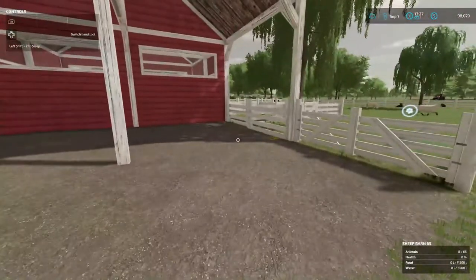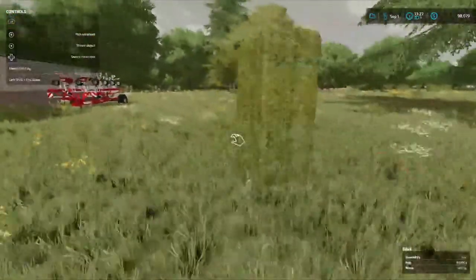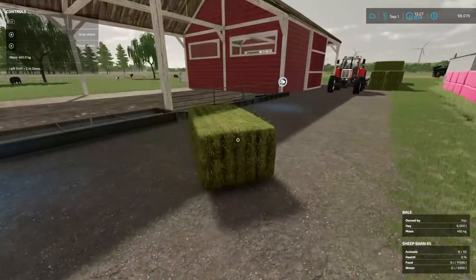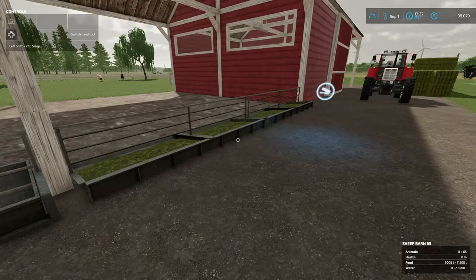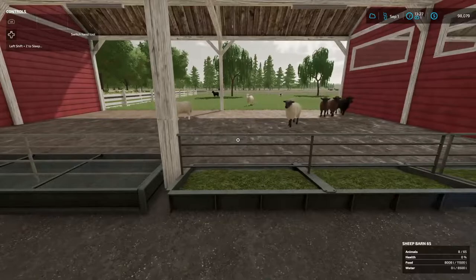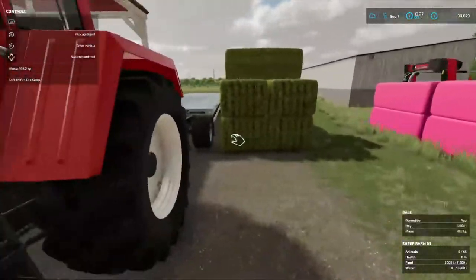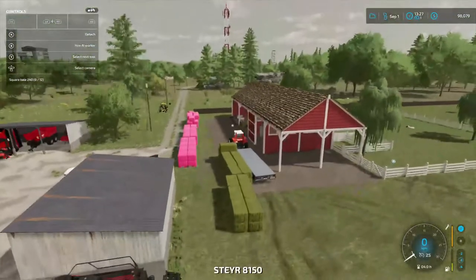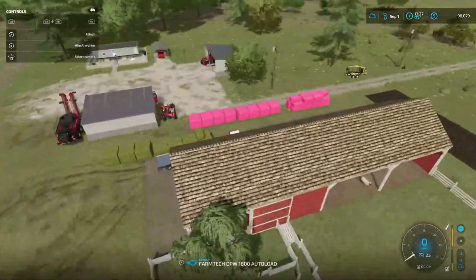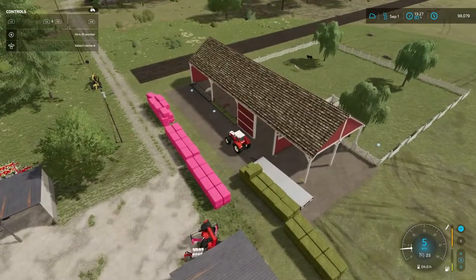Let's see how we do with them. Gotta get some hay right off the start. These bales gonna wear my back out quick. There it goes — food, somewhat. We need water now. Oh, look at them, they come running! I will get y'all some water here soon, ladies. Since I forgot how to get a trailer — I need to move this out of the way. We're gonna go get a water trailer, I guess.